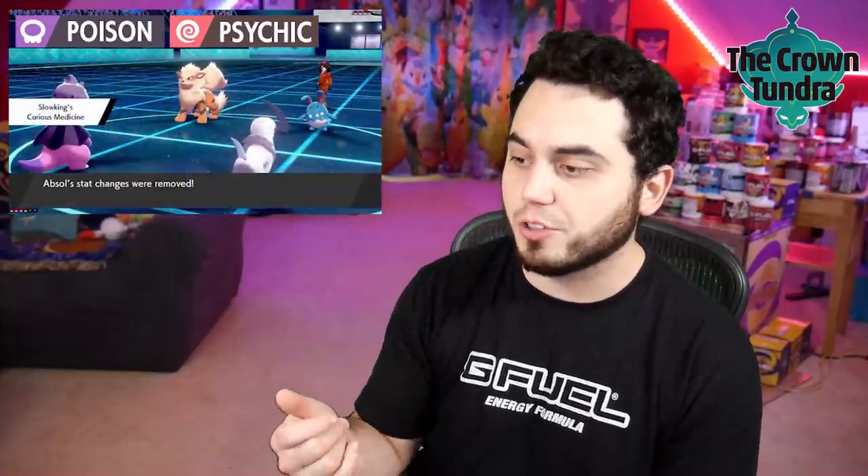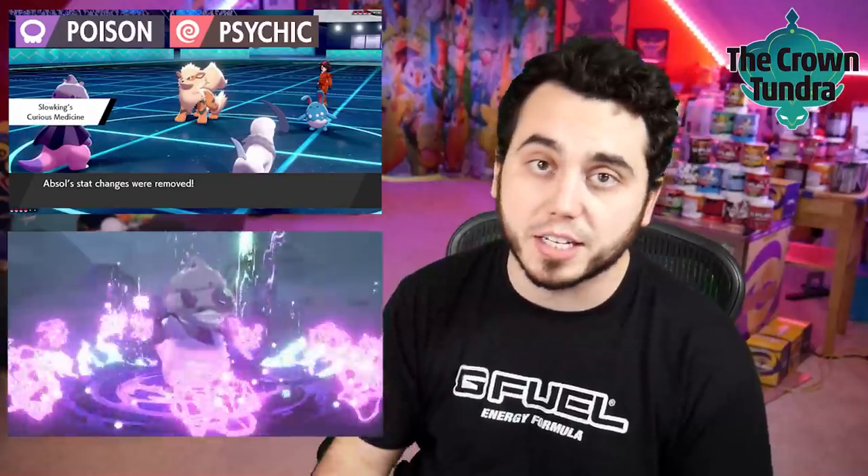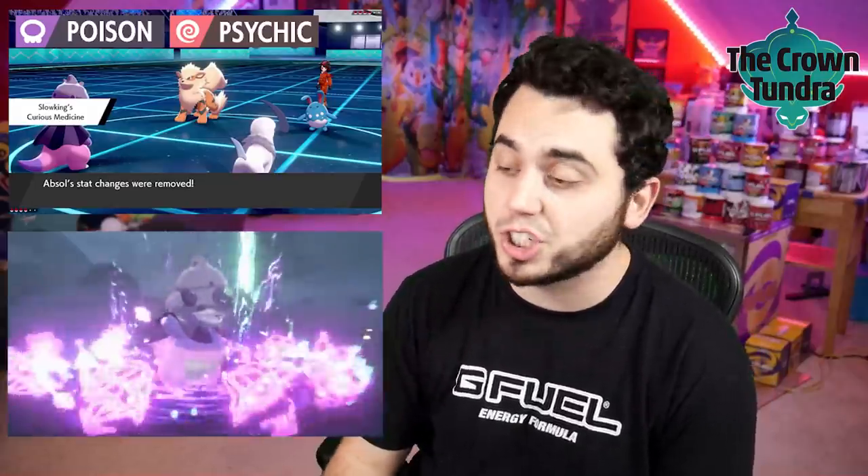It has an ability called Curious Medicine. What that does is when it gets sent into the field, it actually removes all stat changes, which could be really good in VGC — in a Dynamax metagame or with Pokemon setting up. It basically runs like the move Haze, but built into an ability. It also has a signature move called Eerie Spell, which is going to reduce the PP of the opponent's last used move. Not anything crazy, but it does have a really sick animation. Shoutouts to Galarian Slowking making its debut in Crown Tundra.